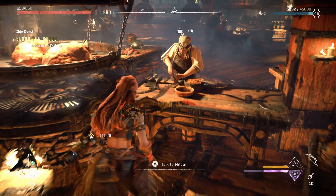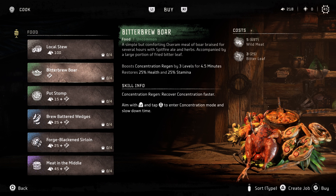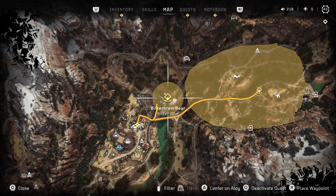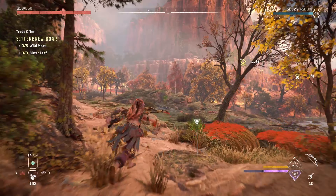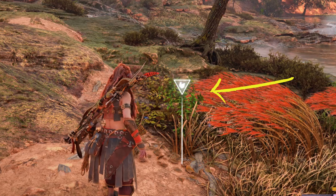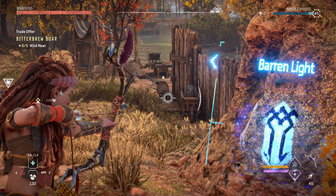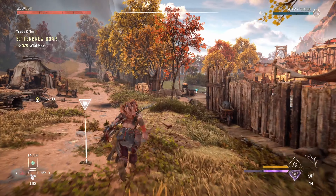Before we start cooking, I want to take a look at the dish in the game. Bitterbrew Boar can be purchased from Milduff in Chainscrape for just 5 wild meat and 3 bitter leaf. And if you don't have the ingredients already, you're in luck because they are super close by and easy to obtain. Bitter leaf can be found right outside of Chainscrape — it's this leafy looking plant right here. And as I've mentioned in other videos, the easiest ingredient to gather is wild meat because you can get it from almost any animal.